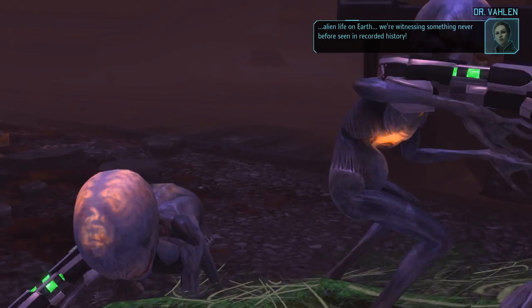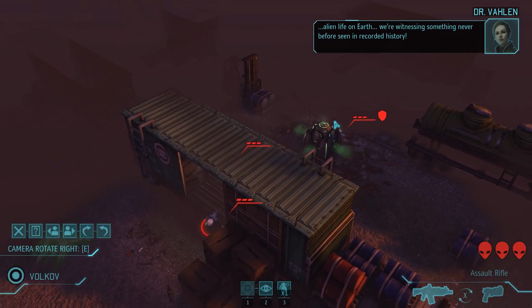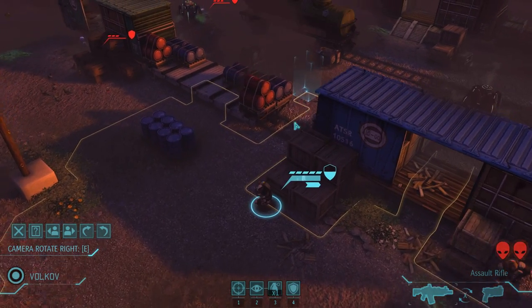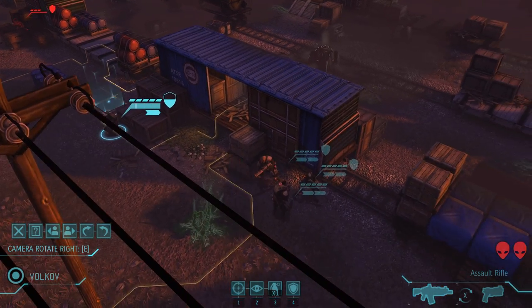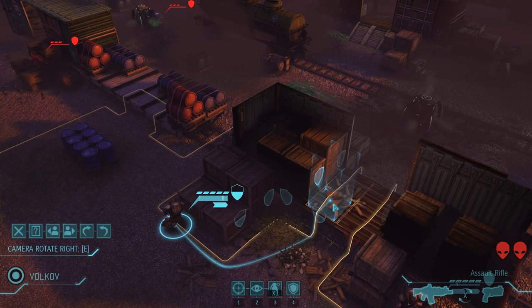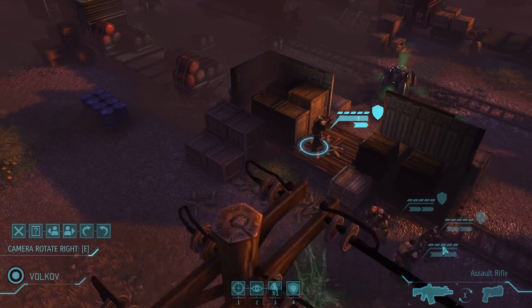If I move this guy into half cover - it's not good because he's unfortunately very susceptible to getting flanked. But luckily since I only used one move I can easily move him back. I can move him into that cover or right over here - so this way he's now out of the line of fire.